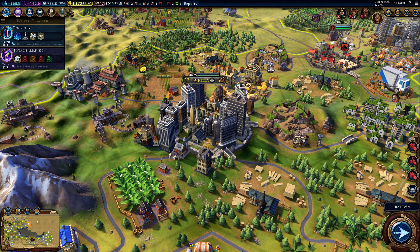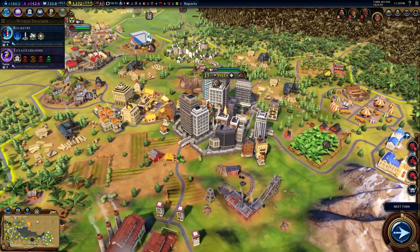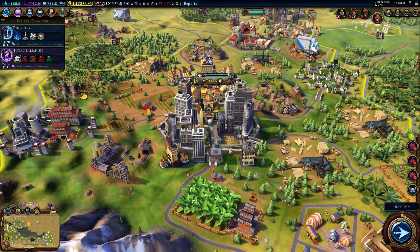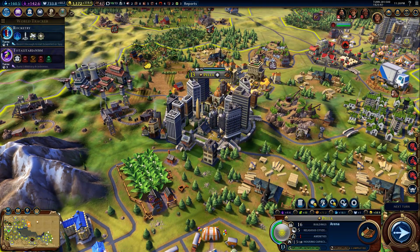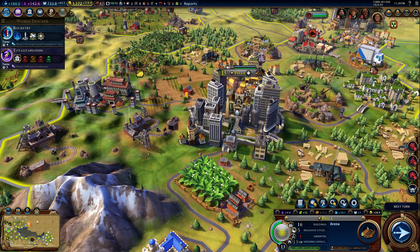Salutations, this is Grem de Vel. Welcome back to our Let's Play of Civilization VI. I thought we'd start just by checking out Pella, our capital. It's a lovely city. Actually, I say it's a lovely city, but this is not really that lovely here. I mean, we have a really nice temple in the middle of the city.